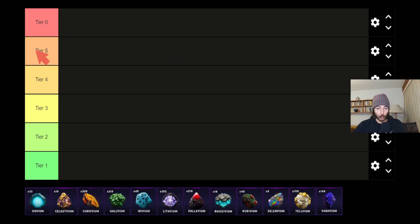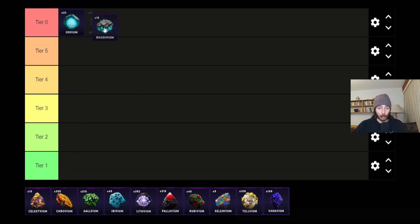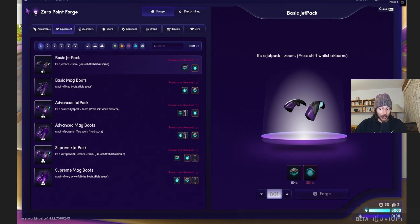If we put all of this in a tier list, we do what the game tells us. Tier zero is at the very top because it gives you the jetpack and boots — you can see right here all the jetpacks and boots that need those two tier zero mining materials.